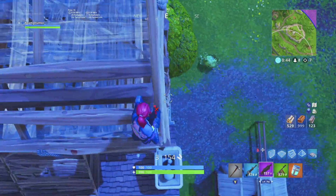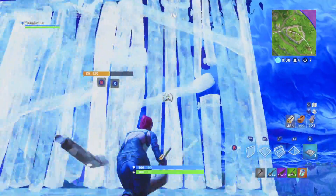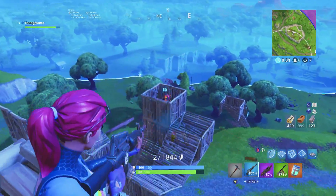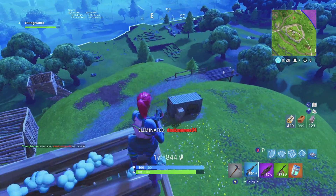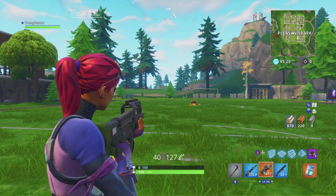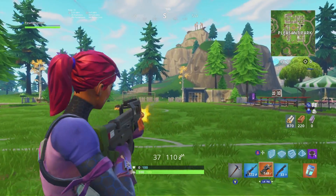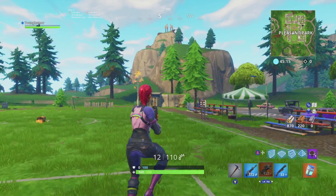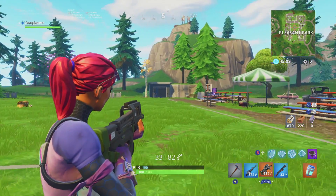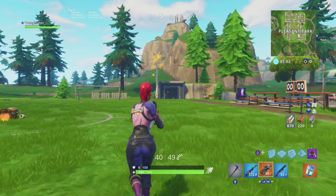The next thing you can do to improve your accuracy is strafing. For those who don't know what strafing is — it's something I did all the time back in Call of Duty and it's still very effective in Fortnite. Basically, when you're aiming down your sights you also use your left stick to aim, not just your right stick. I have an example right here showing exactly what that looks like. When you strafe, you walk in the direction your target is moving, so you don't have to move the right stick as much, which makes it a lot easier to shoot.